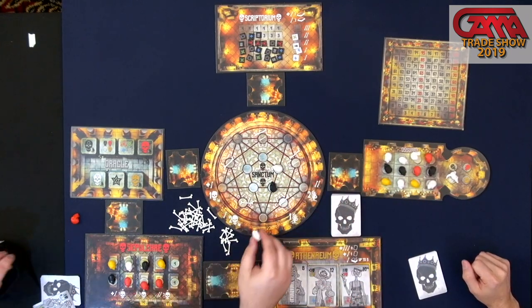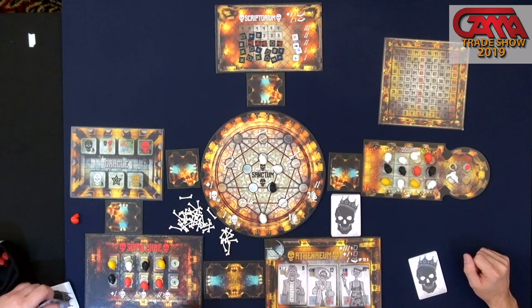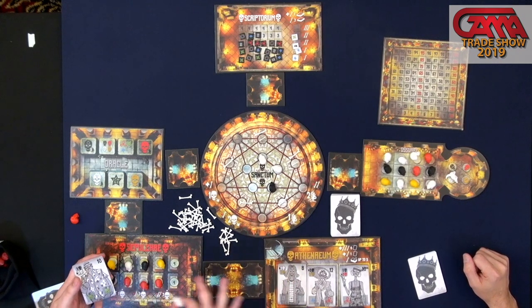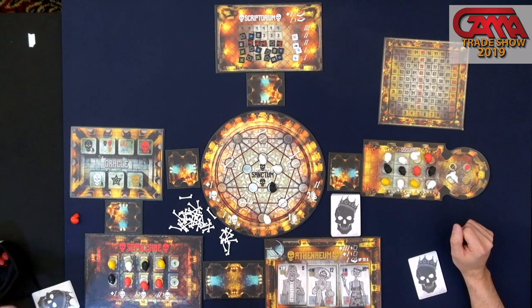They just have to be direct lines — bam, bam, bam. You'd be able to connect that eventually and score this person. When you score them, you'll just take one of the skulls off, so you can kind of disrupt other people's patterns by scoring. But that's the basic gist of the game.